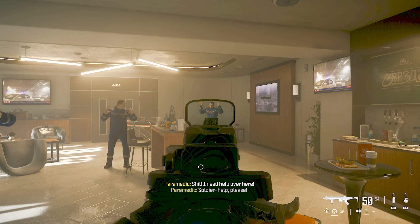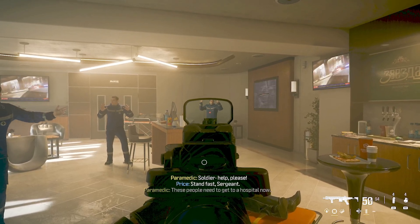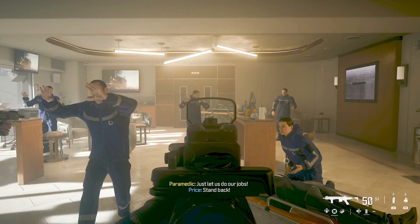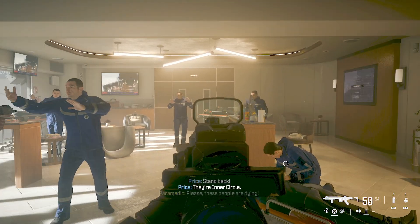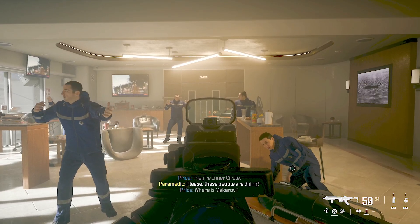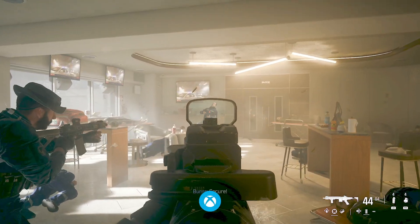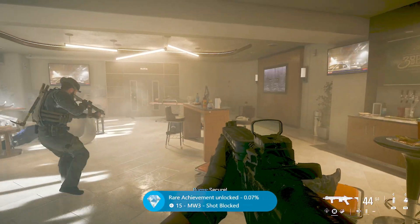It's this guy here that throws the gun. He steps back — this middle guy — and walks over to this little counter. Aim sort of in the middle and just get ready to shoot the gun. There we go. And then the achievement will pop nice and easy.